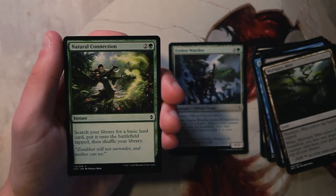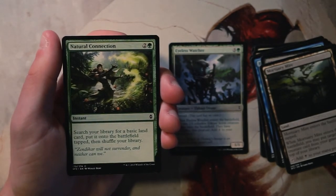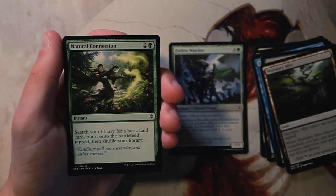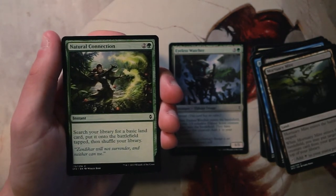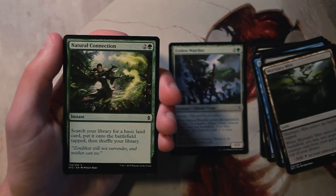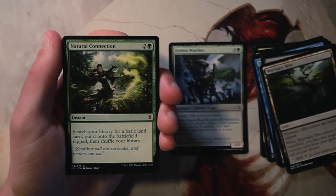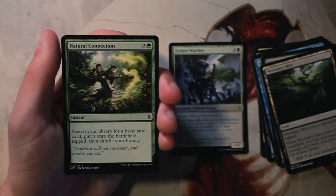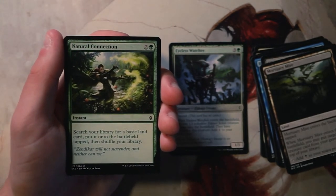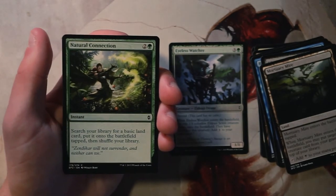Natural Connection is an instant for two and a green — search your library for a basic land, put it onto the battlefield tapped, then shuffle. It's a really classic ramp effect. It is instant speed and costs one less mana than Eyeless Watcher, and you don't have to sacrifice creatures for the ramp. That said, I'd much rather have the Eyeless Watcher — having that board presence makes it a hands-down better pick.